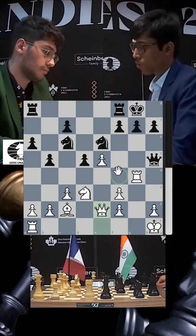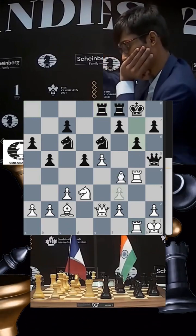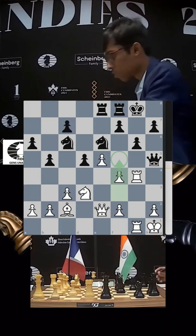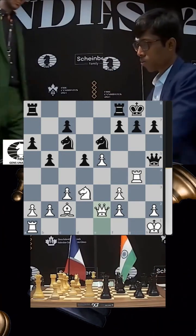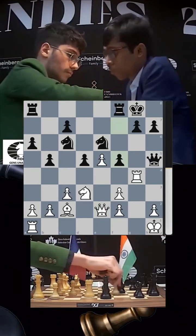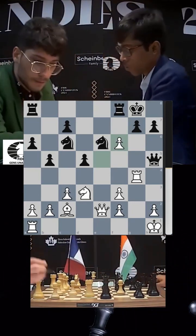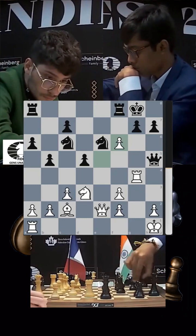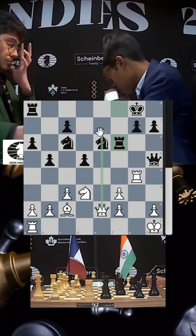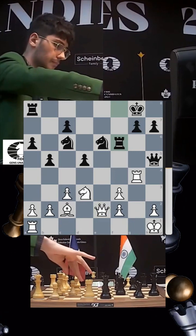With queen e2 in place, f4-f5 becomes a real threat. If black plays rook e8, then rook g1, maybe g6 — you have to be very careful about f4 coming. But Pragnananda strikes first, pushing f5 — a very cool move. Firuja has to take, and suddenly the idea of f4-f5 has lost its charm, but the e-file has opened up with the queen on e2 and the rook able to swing over.